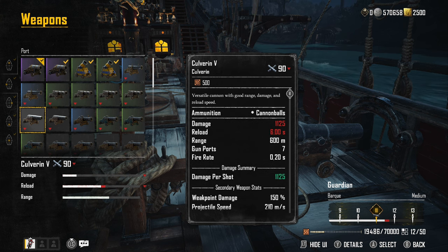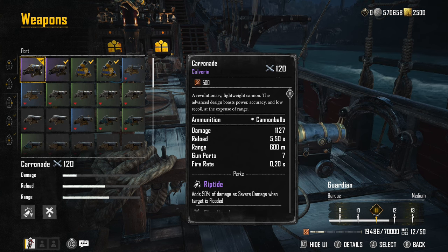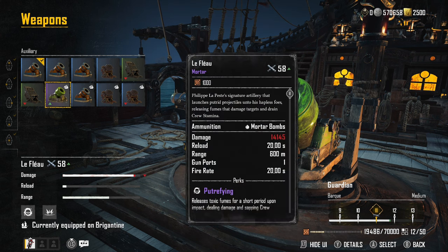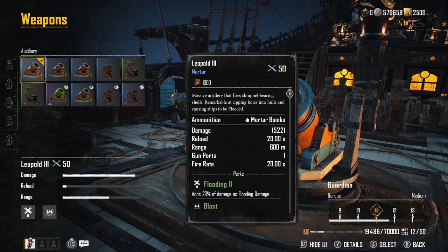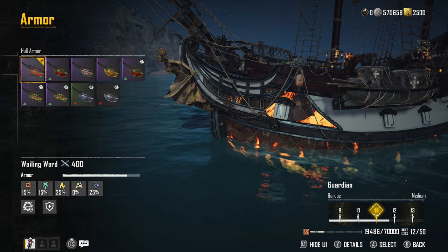The reason I'm going with cannons on the side of this ship is it says gun ports seven — on the top deck there are three spots and on the lower deck there are four spots. If you're only doing top deck weapons, you'll only have three weapons on the side, which is why I went with cannons for this ship. Then I'm pairing it with the Leopold companion. You could use the Le Flue, but the Fleet of Pestilence ships don't seem to take damage from the poison status effect — so that's kind of a wasted perk. That's why I went with the Leopold, because he triggers flooding instead.